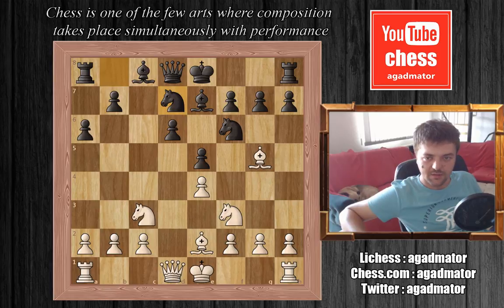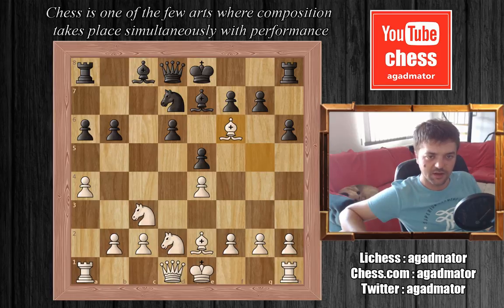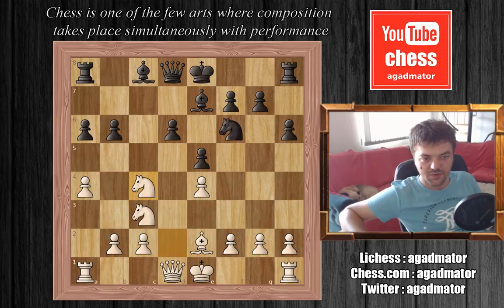Here we have Nbd7 — all standard theory. a4, b6, Nfd2, h6, kicking the bishop, and Carlsen decides to take the knight. Bxf6, Nxf6, and now Nc4. Carlsen did give up the bishop pair, but he is planning to create a nice outpost for his knight on b6.